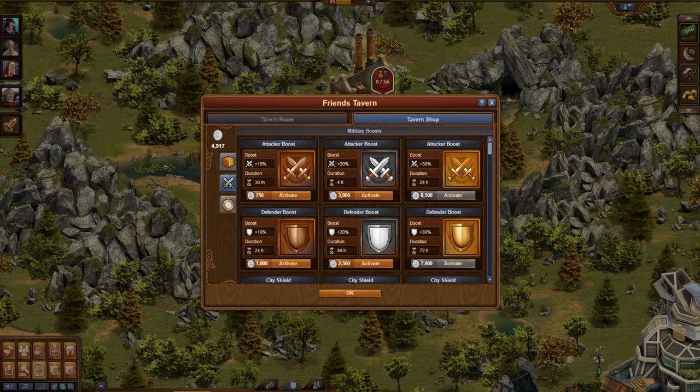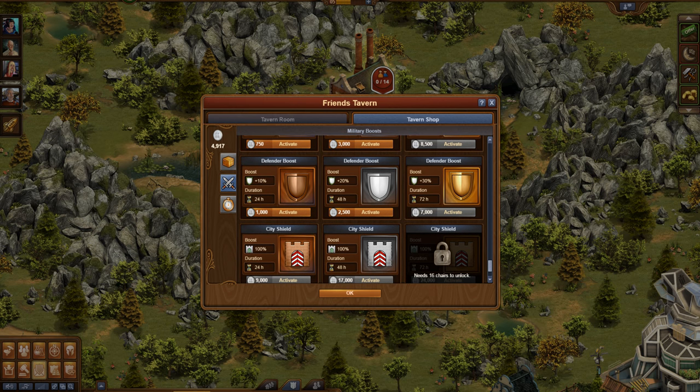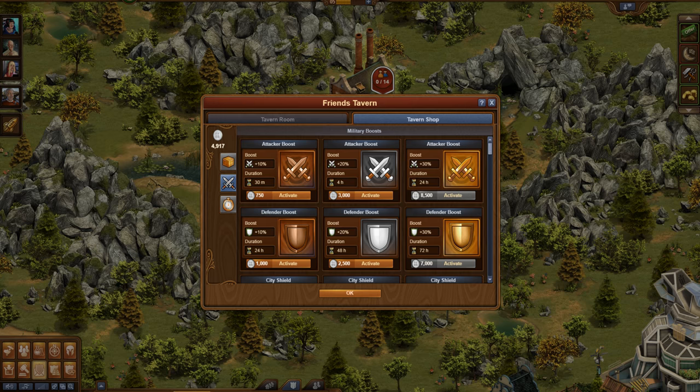The military boosts will be added to your army just like boosts from great buildings. When the attack boost is active it will have an effect on your attacking army anywhere it is used — PvP, GvG, or the continent map. The defender boost will have an effect on your city's defending army.